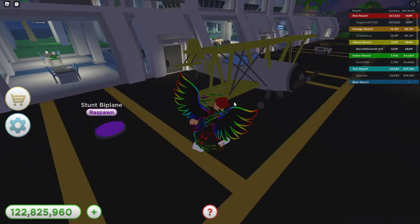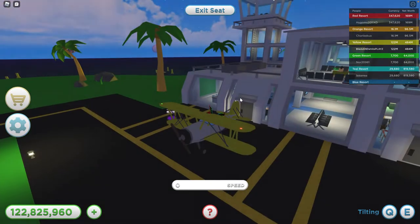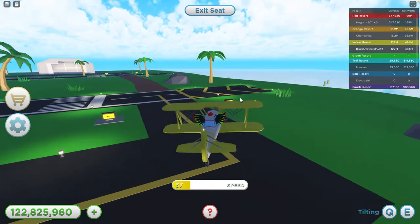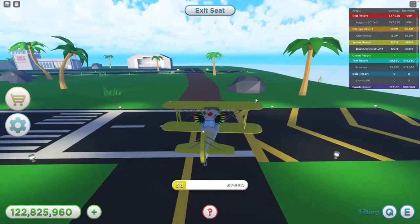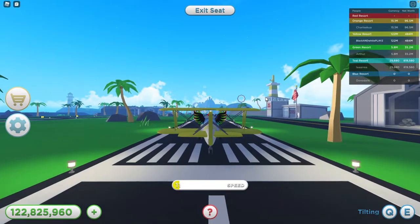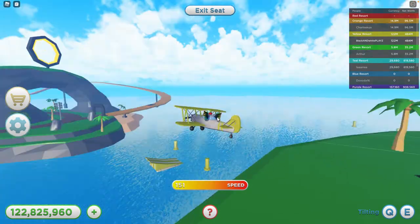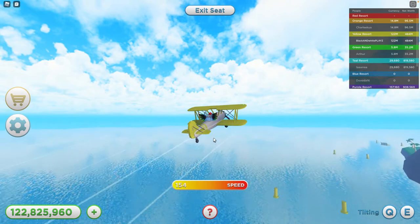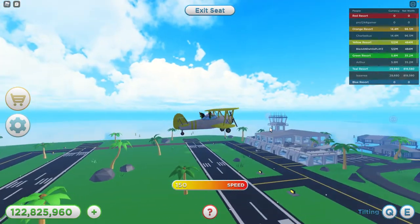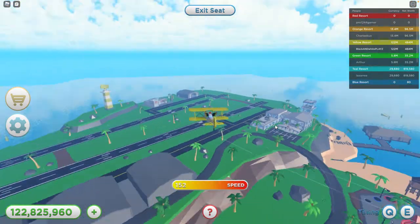I'm also going to show you speed tests — just how it flies. Here's the stunt biplane. It's 400,000 and it actually flies pretty good. It doesn't really do stunts but it's supposed to look like it makes stunts. You can take it off from where it is but I like to go to the runway. We have taken off — there are four little trails and it goes 150. You can fly across the entire tycoon with this.